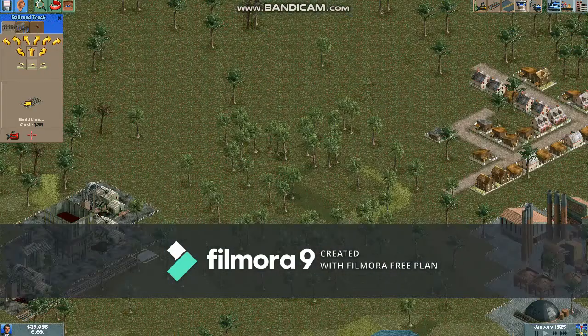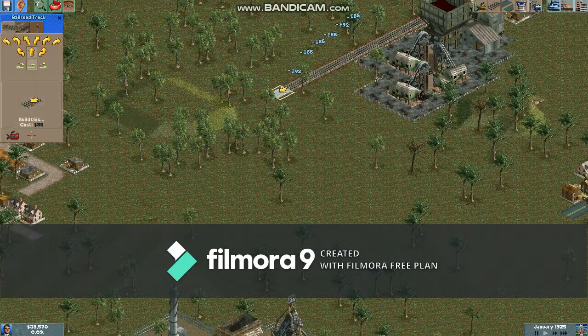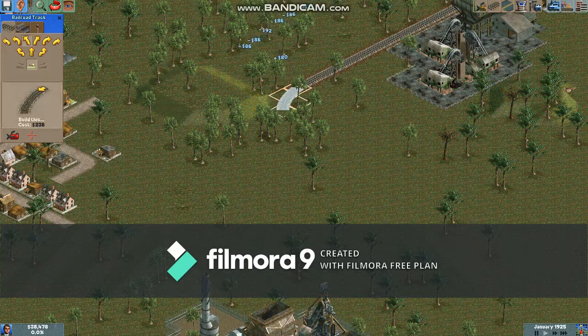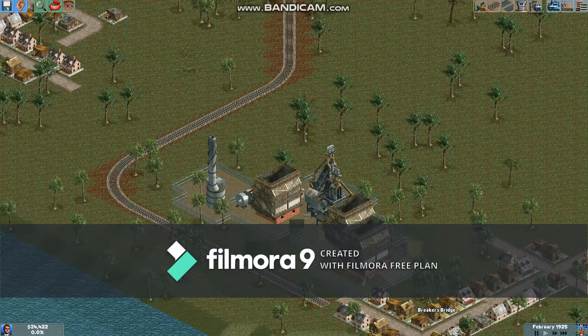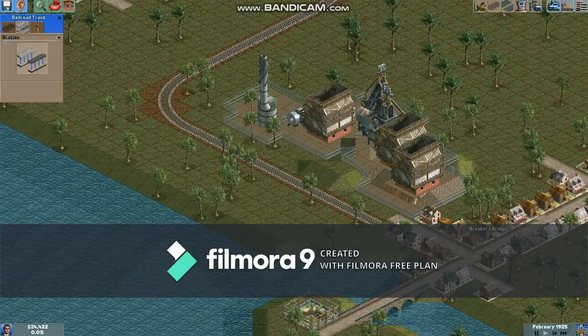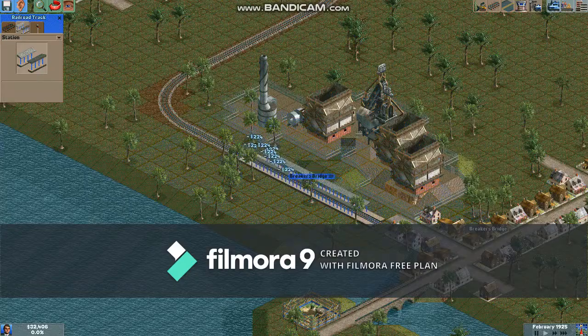So what you need to do first is start a train line at the coal mine, because it's actually slightly more profitable than iron. Now that we have a railroad up, let's build some stations. These are the only stations available for now — that's okay. I recommend placing 10 station pieces for each platform.